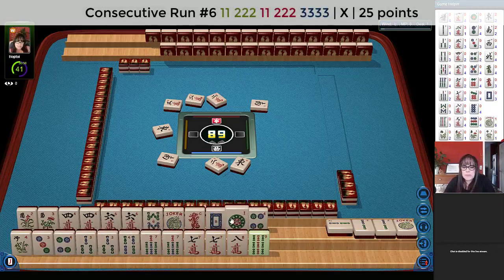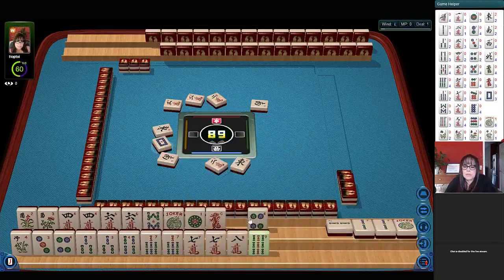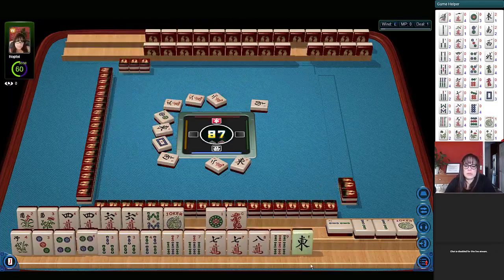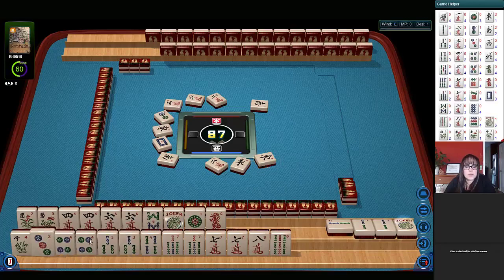So let's see here. Let's let the dragons go. White dragon. Let's see if we can — two dots. There's a four we need down there. So I almost discarded that. East wind. Three, four, three, four, seven, eight.